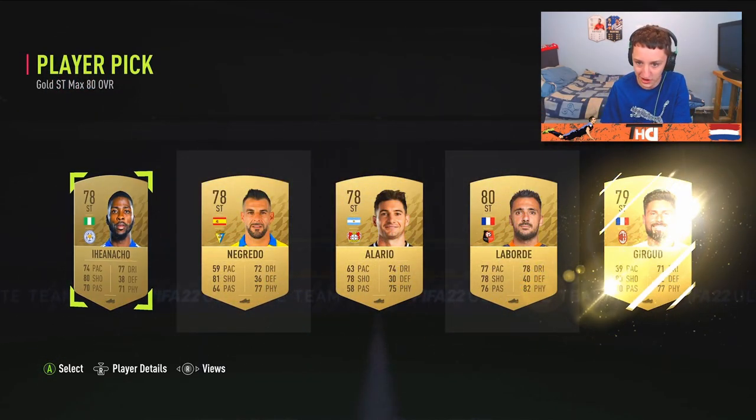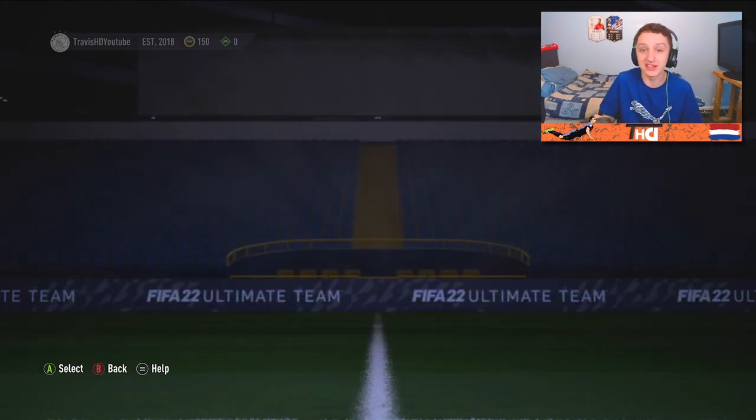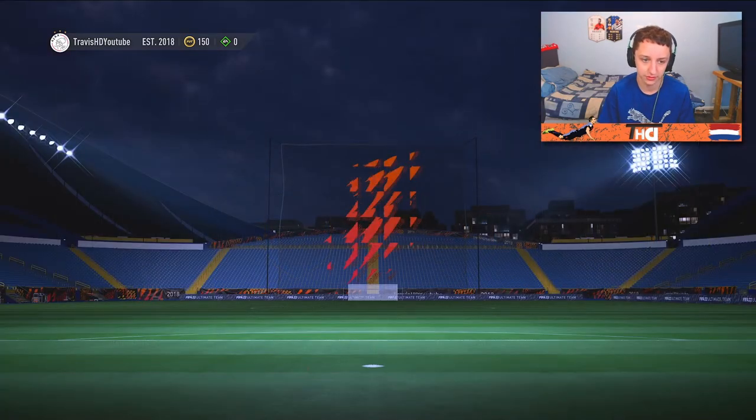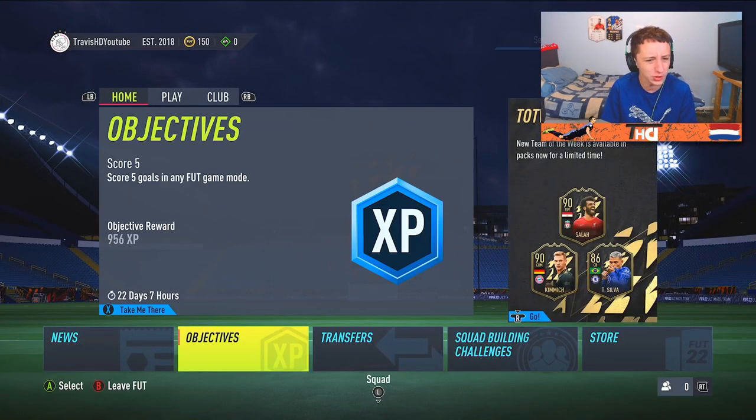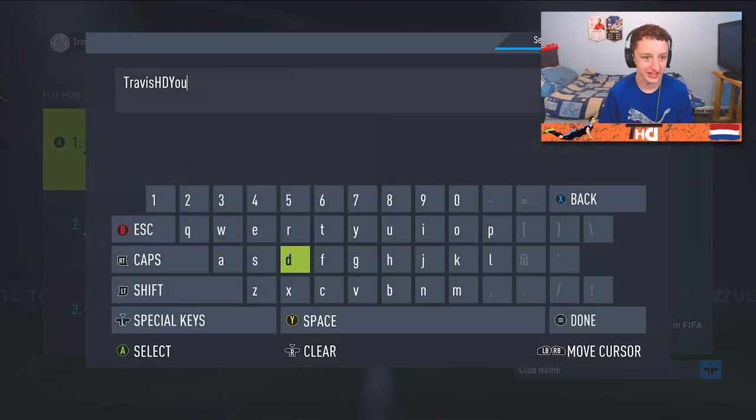Hopefully we can get a Dutch player. No. I'll take Labrador just because that again offers another Liga SPC link, and he's kind of a decent rating as well. We should have some of the foundations complete now - that was kind of the whole point of doing that. It's just easy fodder to put in the club. Change the club name for 150 coins. We're going to call it Rotorobin - mate, that's looking fresh.